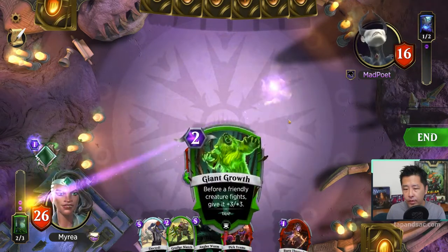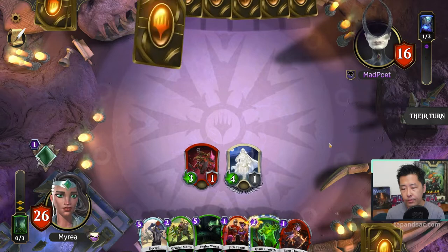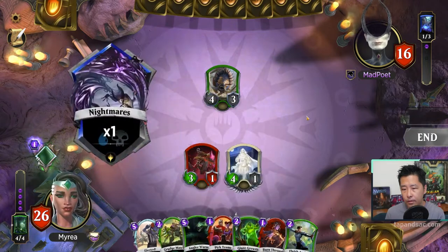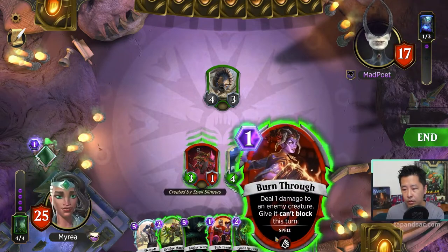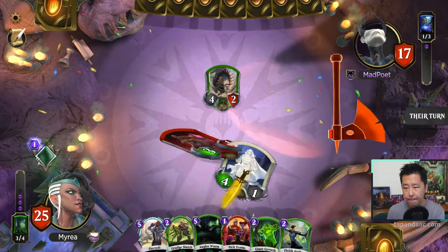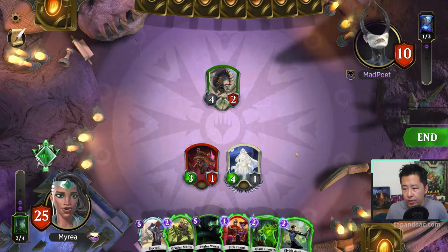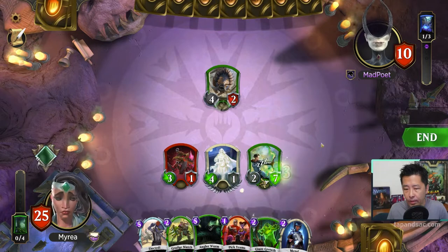I'm just going to leave up Giant Growth as a potential combat trick. Clarin Tusker — nice. That's from my deck I think. The Nightmare triggers — I lose 1, he gains 1. I'm going to cast that spell: deal 1 damage to it and it can't block. Then I'm going to attack 2 creatures. I'm going to activate Vivian's ability, plus 0, plus 3, and cast the Elvish Archer. It's going to be a very big blocker. And that's it for my turn.